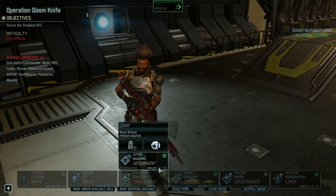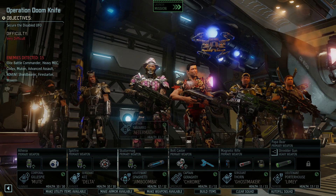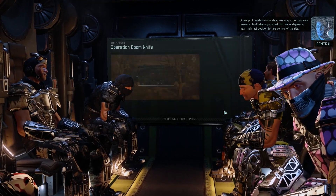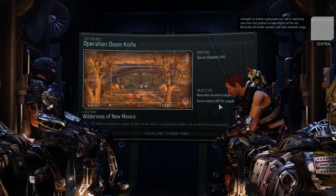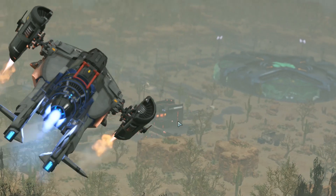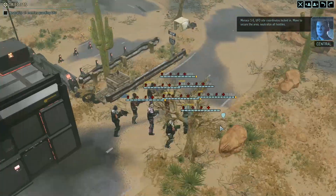Let's go then, unless we want to change anything else. I could give Miguel a medkit instead of the grenade - I think I'll keep the grenade. All right, let's go. Well, here's the UFO. We landed right next to it.